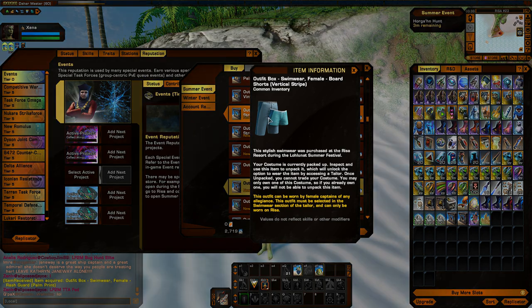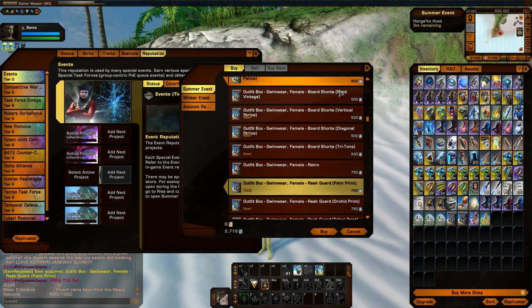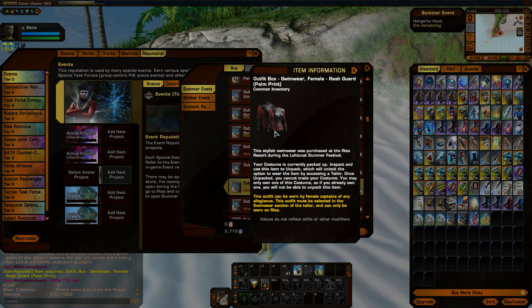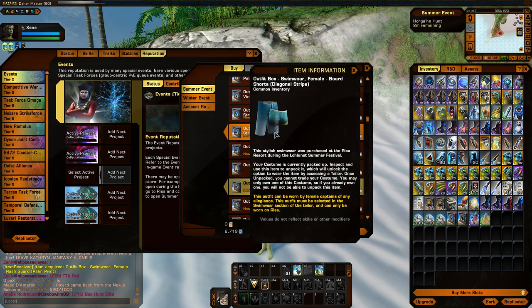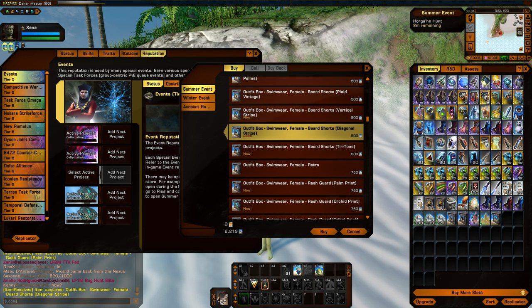The female version of the board shorts comes in three different varieties, and these seem to color fairly well too. So just look for the one that has the pattern you're going to want. The diagonal stripe one looks like it might match. We'll check those out in the tailor.